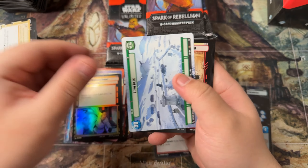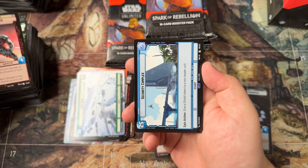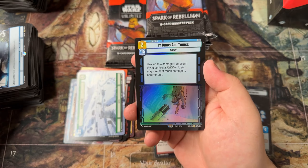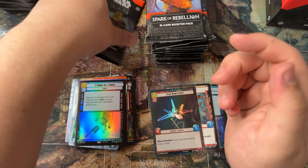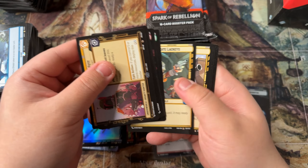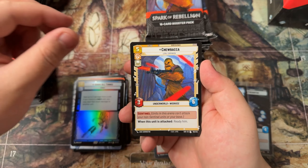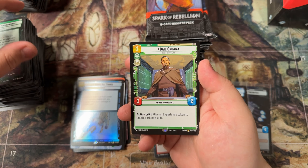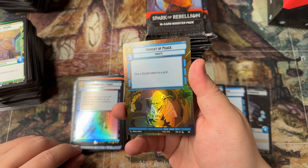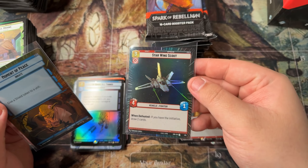We got an Echo Base. Rebel Assault, Fifth Brother, and a Security Complex rare — I think this is one of the better ones. And a rare It Binds All Things foil. I feel like we get around double the amount of foil rares compared to normal hyperspace rares. We got Bail Organa and another foil hyperspace common — Moment of Peace — this one looks pretty sick.